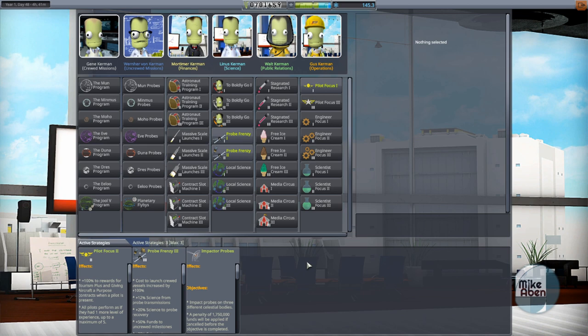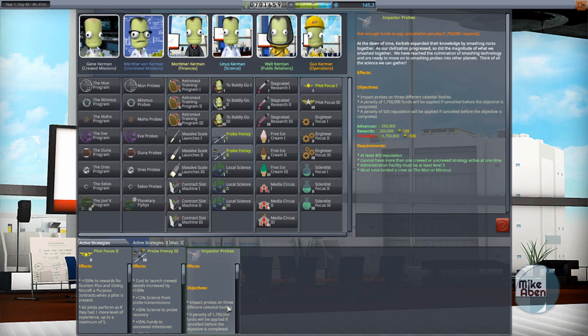Just to remind people where we're at, I'm in the administrative building. I want to remind people what strategies I have in play because they're really going to define the next several episodes.